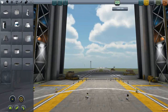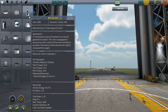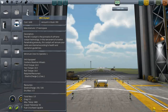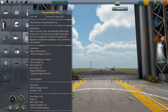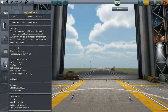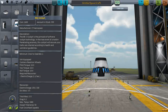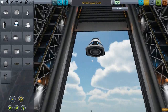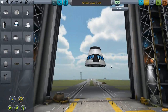Hello, welcome to Kerbal Space Program again. So, I had an idea which could be described as stupid, but I just thought that some parts have really high impact tolerance. And I just thought, if I strapped a bunch of them around a command pod, would it be able to crash into the surface of a planet and survive? So, let's find out.